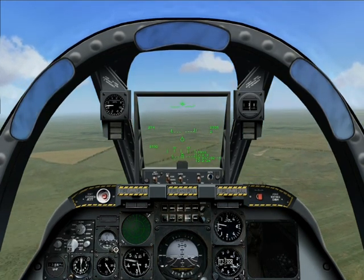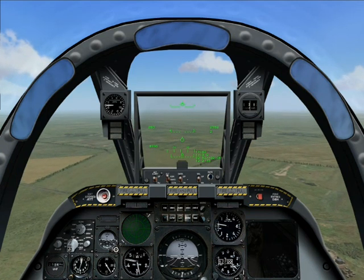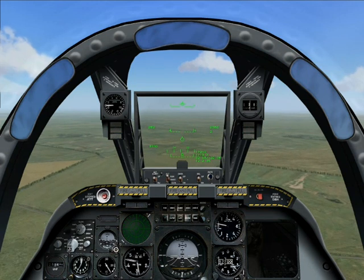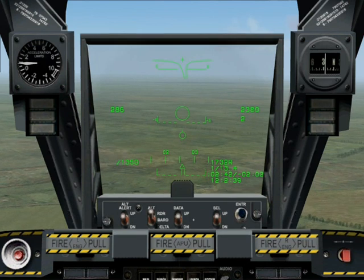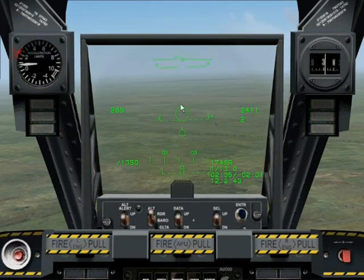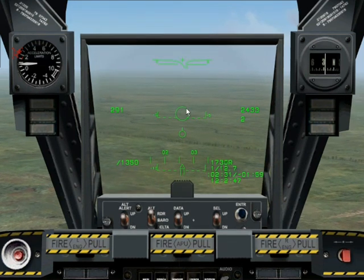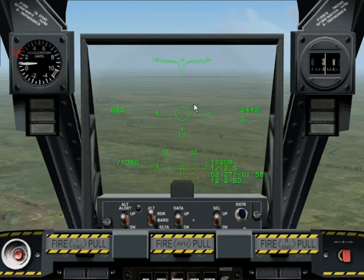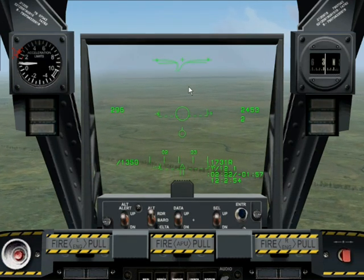When we engage an air target things happen pretty quickly, so I'll talk about what to expect en route to the target zone. First, we'll bring up air-to-air mode with the 6 key. That growl you hear is the Sidewinder missile's seeker head looking for a target. The circular reticule in the centre of the HUD represents what the missile is looking at. The A-10 does not have an onboard radar, and so the only way of locking onto a target is with the missile itself.